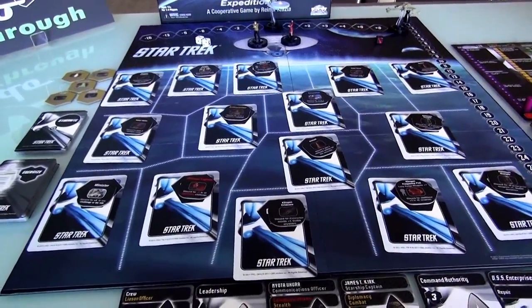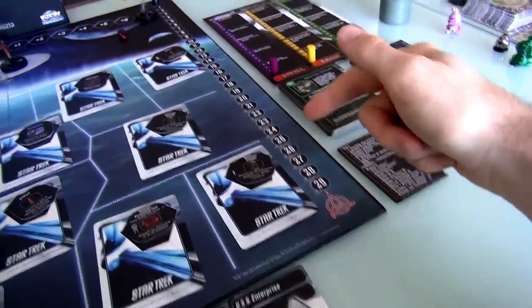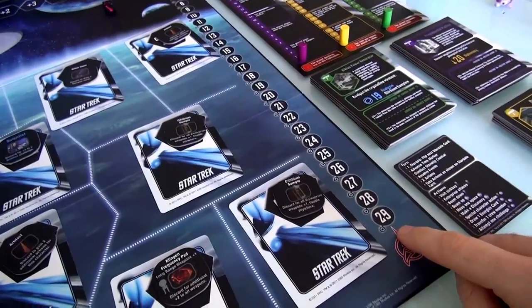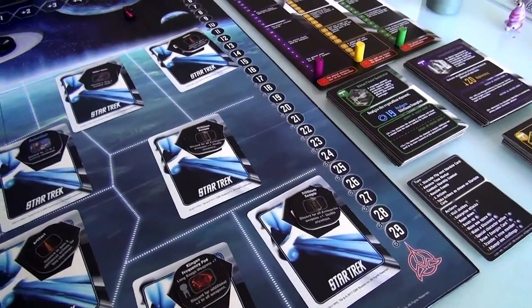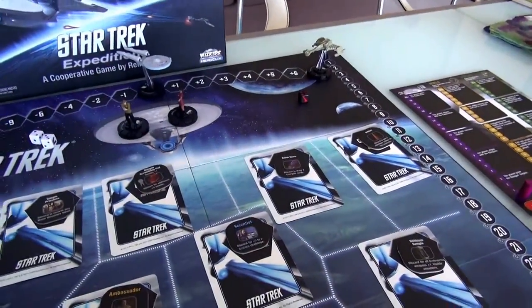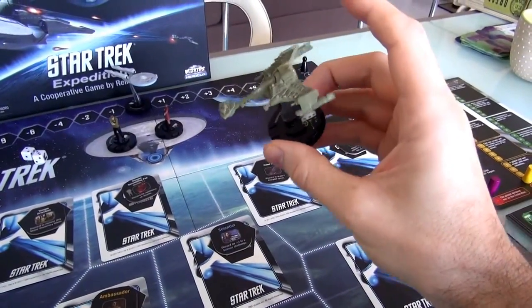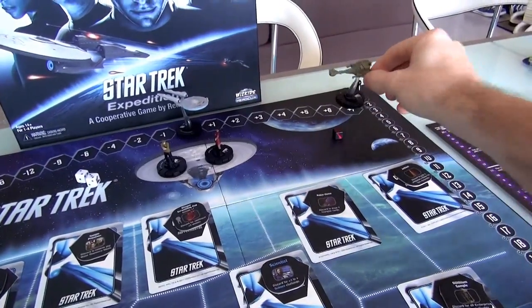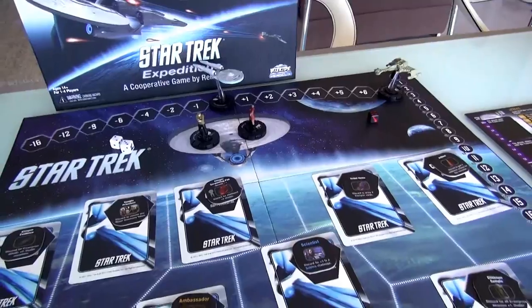We are working under some pretty tense time pressures. This here is the Stardate Tracker, and if the little marker makes it all the way down to the end before we have solved the three problems of Nibia, basically if we run out of time, we lose. Turns out the Klingons are here, and they've been causing all sorts of problems. They happen to have a battlecruiser in orbit which is going to be attacking us quite a bit. This is much more powerful than the Enterprise itself. If this thing destroys the Enterprise, we lose.